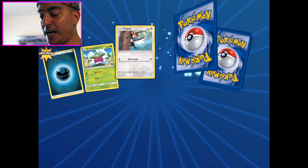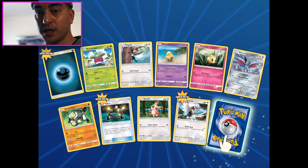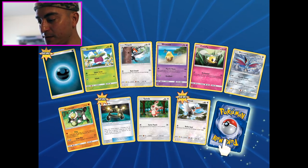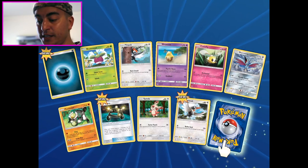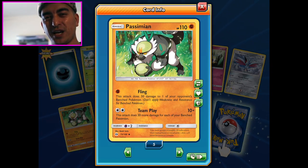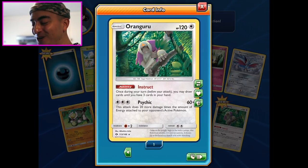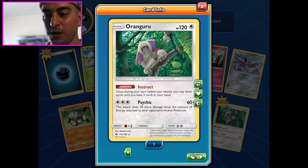I'm going to the Sun and Moon Elite Trainers tournament on Sunday - might report it, might not, not sure about that. I did get all the online decks. Here is another Passimian - I think that gives me three and you need four. And an Oranguru - you may not love them now but you're gonna love them come rotation.